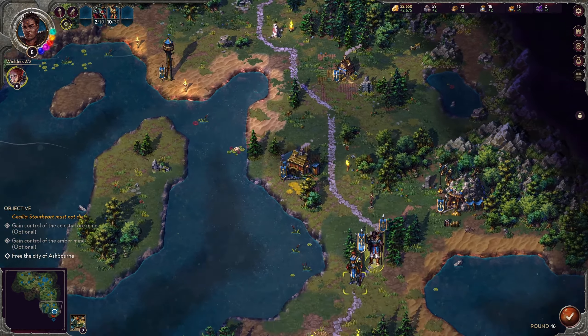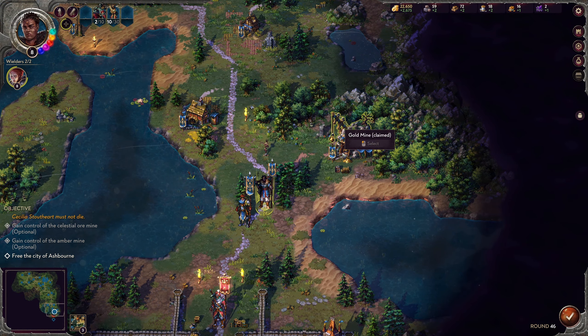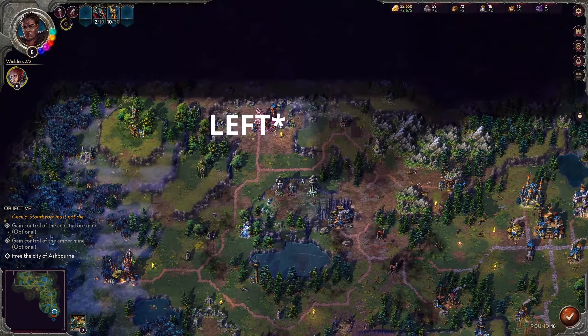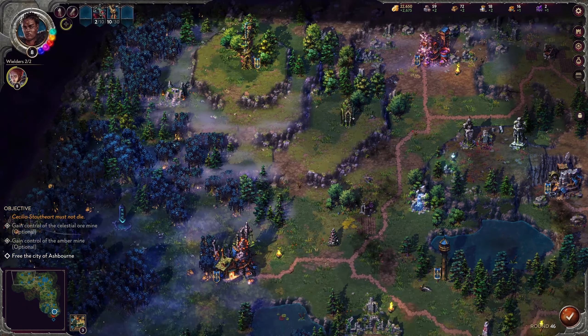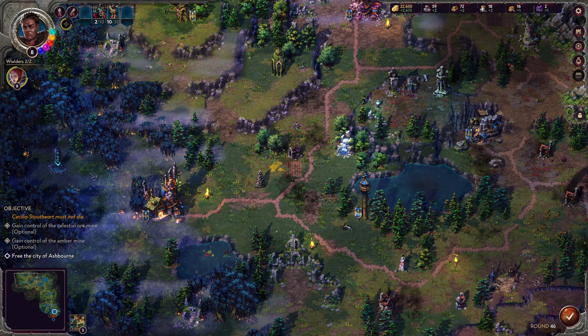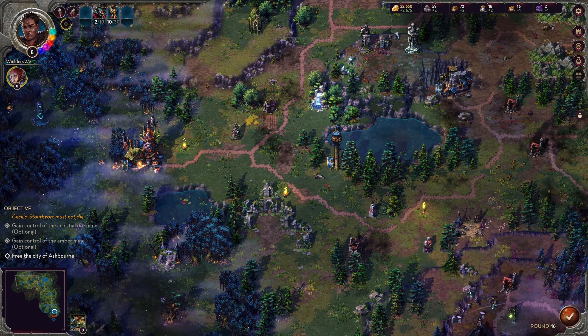Let's look at the towns briefly before combat. Over here you can see things like gold mines and water mills that give different resources. Up in the top right there's a celestial ore mine giving one per round and an ancient amber excavation giving one per round. All of that is tracked up in the top right with little green icons showing how much you are gaining, and I would assume if you were losing, those would be red with a minus symbol.